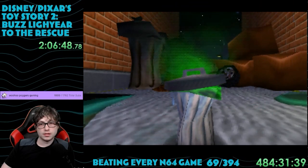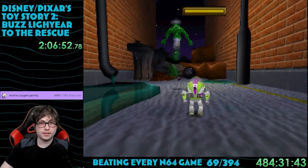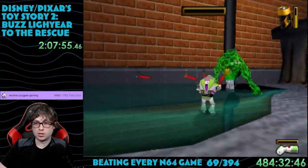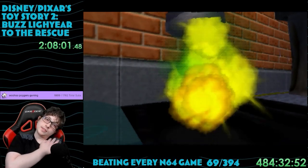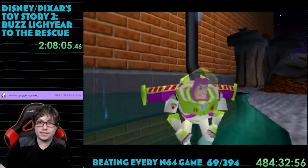Then comes the second main boss of the game: Slime Time. It's this green slime blob in a trash can. I honestly have no idea what this is supposed to be or why it's in the game, but all I know is it wants to kill us. You just keep shooting it with the laser, and it goes back inside and grows in size. Do that like five times and then it explodes. Honestly, it's kind of a weird thing to put in the game.